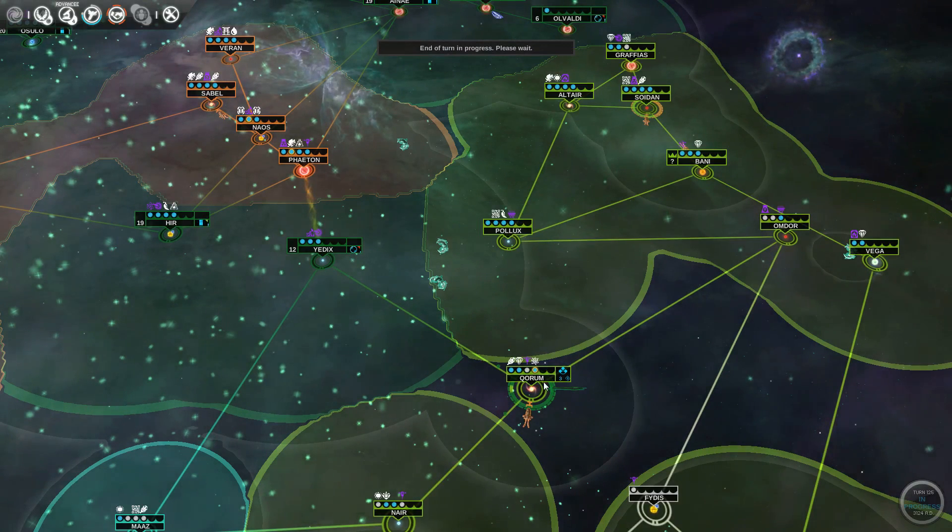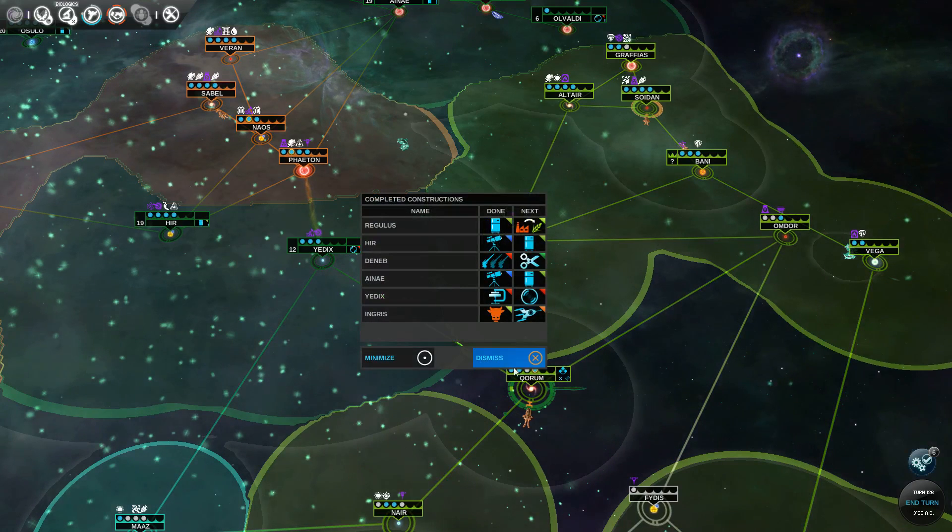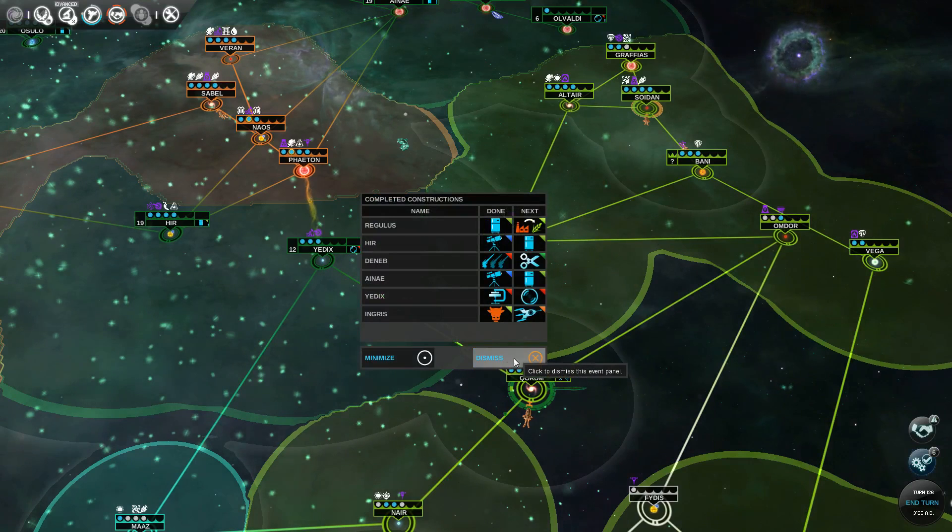Especially because it's in the center of Craver territory, so they could just come and attack it when it's really weak. Invade it right away.